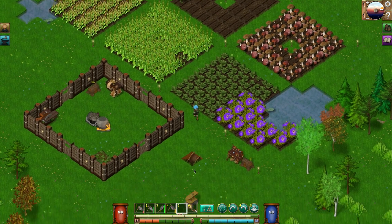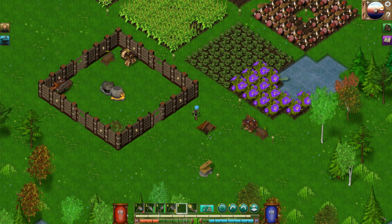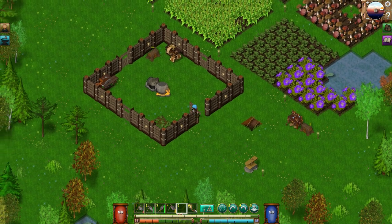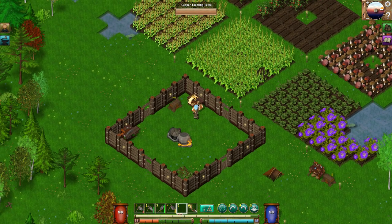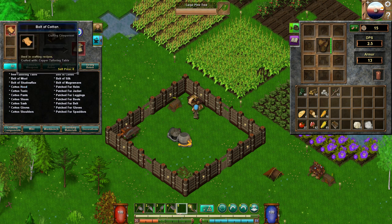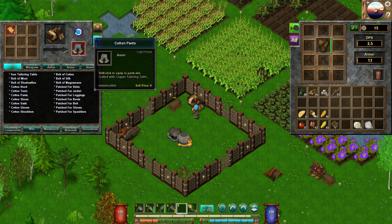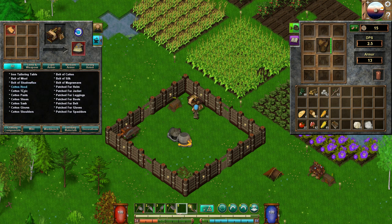All these other crops are ready to harvest as well — pretty much every single one of them. I did that on purpose so you'd have it. Now we have 20 extra cotton to use. Let's see what we can do with this cotton. I don't have a hood, let's do that. We need pants too — 4 armor. Pants is 6, shoes is 4. Let's make some bolts of cotton — bolt of cotton, there we go.